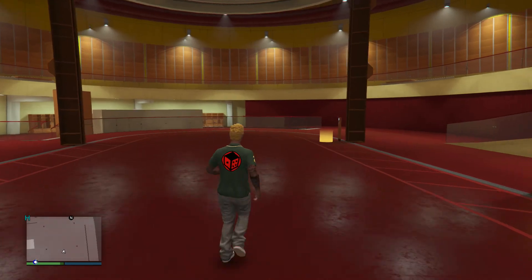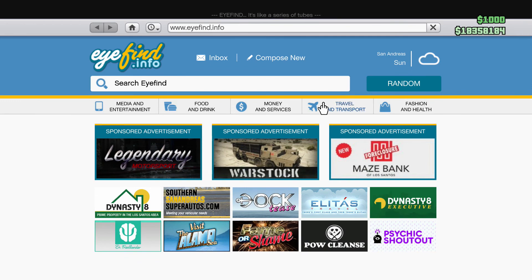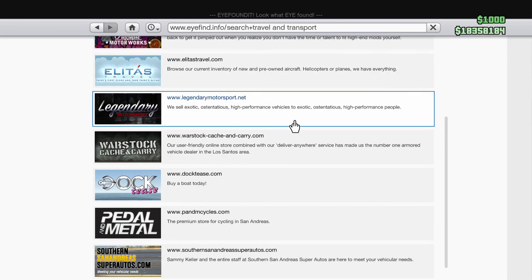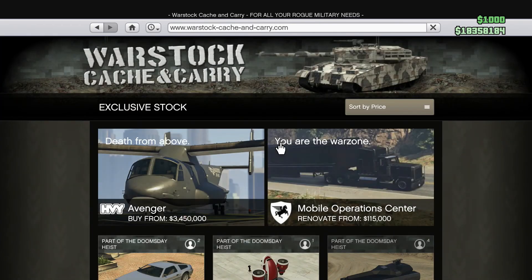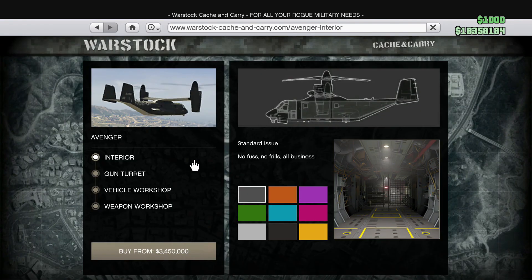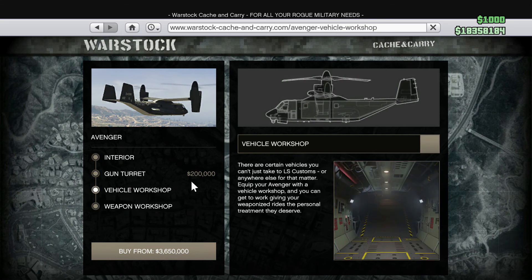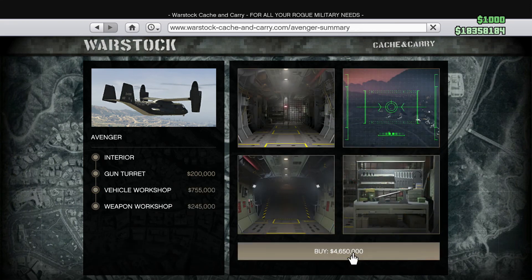Before we can modify any of these vehicles, it's recommended to have an Avenger, so we're going to buy that right now. The HVY Avenger costs 3.4 million. One important feature you're going to need is a vehicle workshop — this will allow you to customize a lot of vehicles you buy for the Doomsday DLC Heist update. Buying the vehicle workshop is definitely a priority, so make sure you do that.